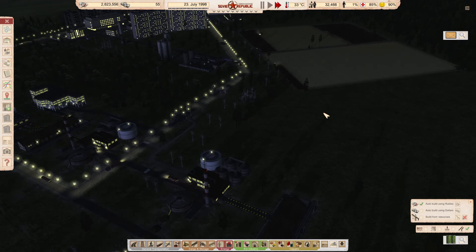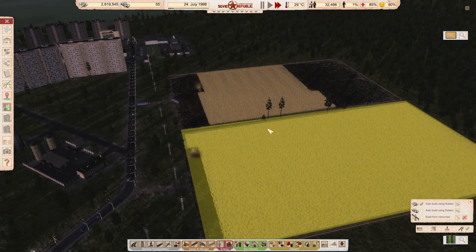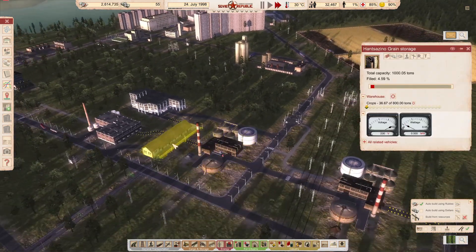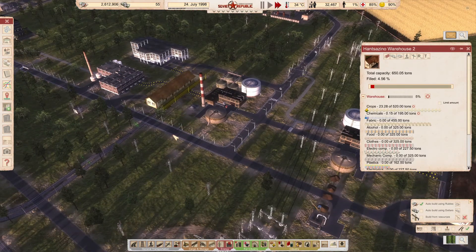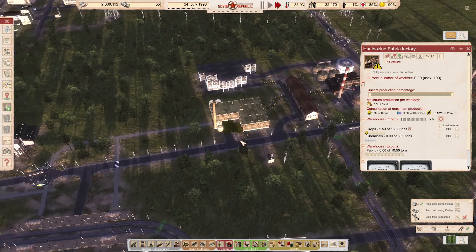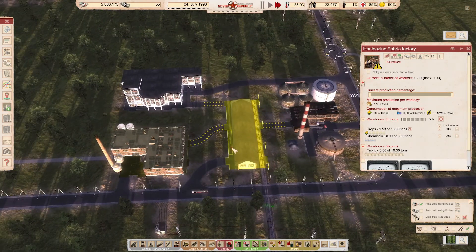Looks like we're harvesting. It is good — it means we're getting some chemicals.